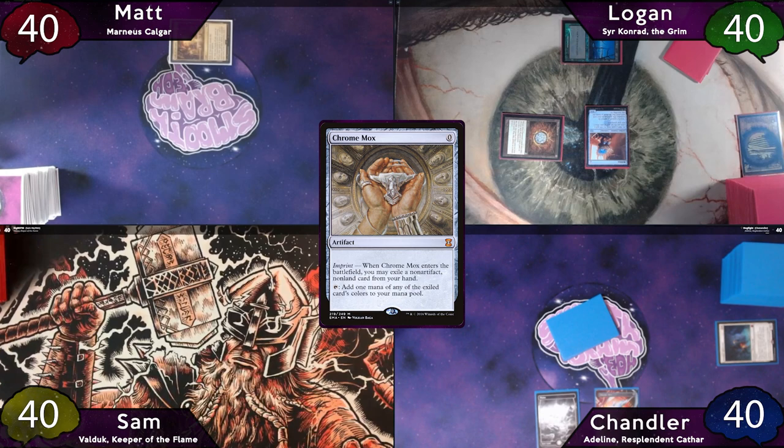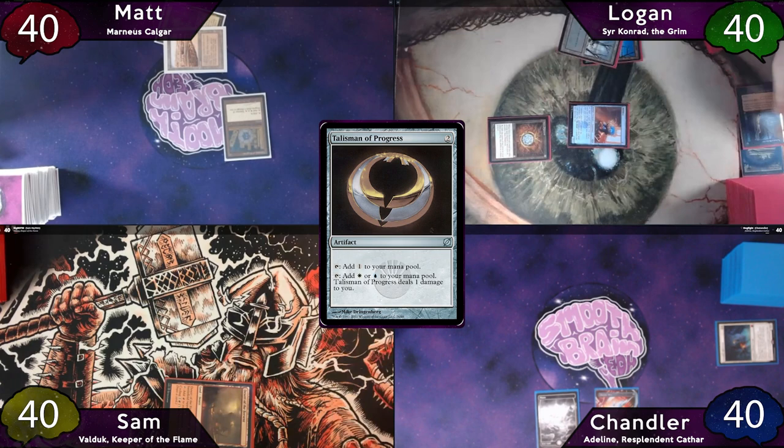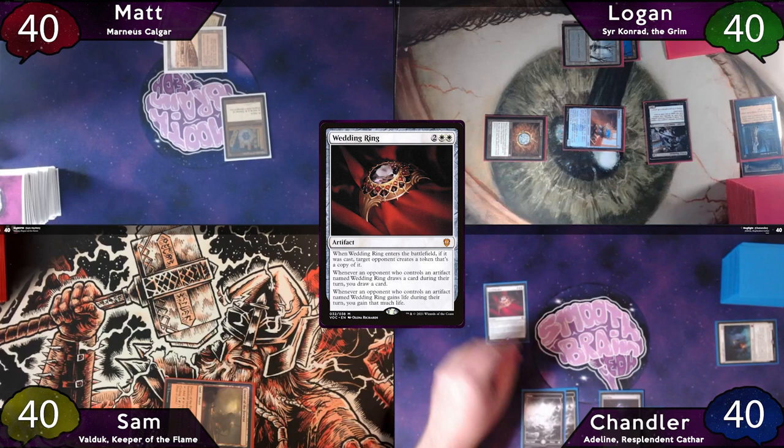Matt plays Stripmine for his land for turn, casts Talisman of Progress, and passes to Logan, who plays another swamp, taps for four milling a Tortured Existence in the process, and casts Pitiless Plunderer. The turn passes to Chandler, who plays another Plains, casts Soul Ring, then taps for four to cast Wedding Ring — asking Sam to marry him. Sam says yes, and Chandler passes the turn to Sam.